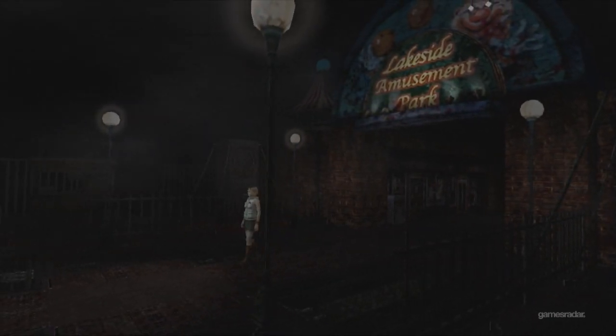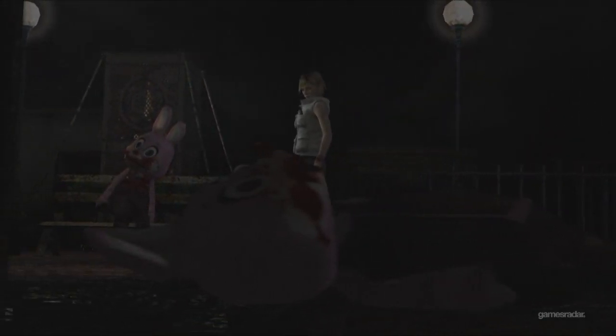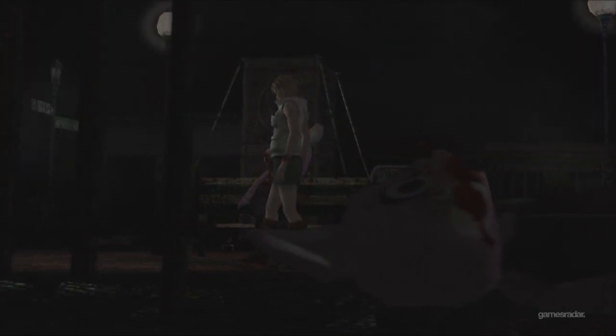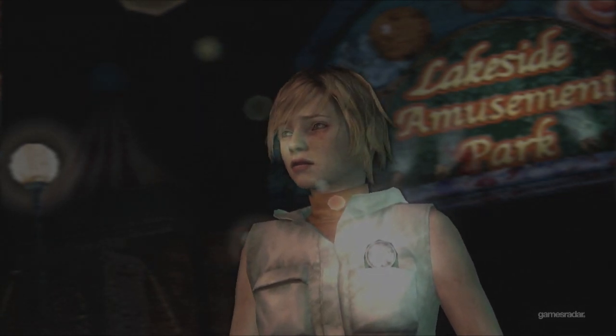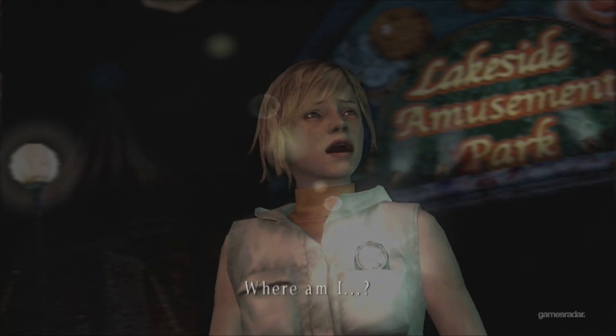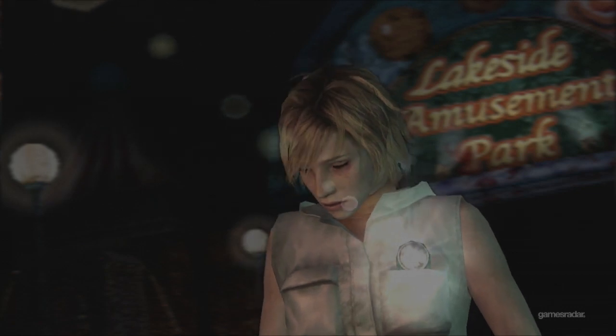So how does Silent Hill 3 start, for those who aren't familiar? It starts in this strange, nightmarish dream world where Heather finds herself for the first time. It kind of drops you right into the weirdness of Silent Hill from the get-go. This is a weird theme park, and fans who played Silent Hill 1 would recognize it as Lakeside Amusement Park, which is one of the big locations in the first game. Silent Hill 3 ties back into Silent Hill 1 — you don't need to play Silent Hill 1 to play it, the key points are summed up in the middle, but for fans who had played Silent Hill 1, there's a lot of connections that they could enjoy.